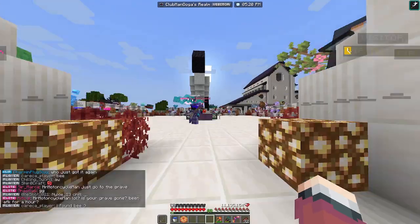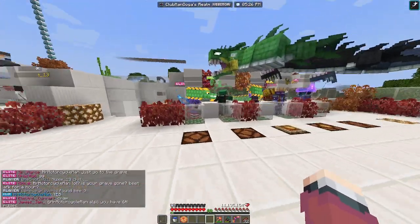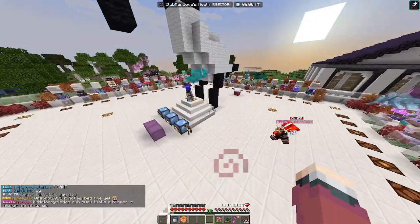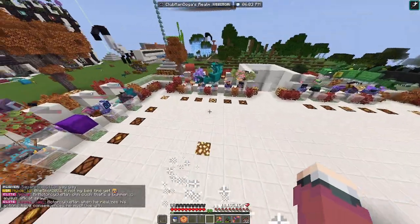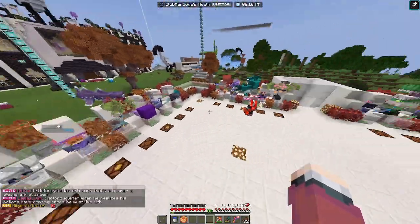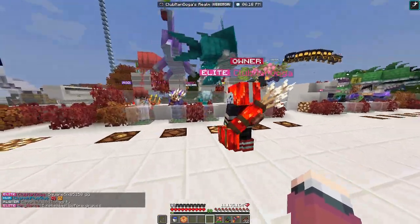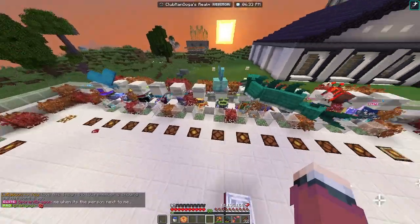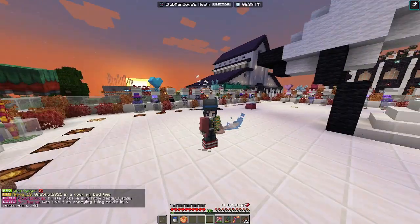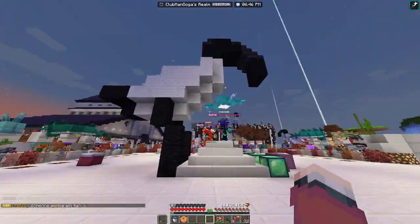This is a giveaway that Clubman Ooga has set up — it's quite fantastic. Everyone gets in their own little slot, they hit a switch and it releases a copper golem which runs around until it hits a button, and then once the button gets hit it starts a light going around, and wherever it lands the person wins. It's a random giveaway — people step on the pressure plate, the piston activates, they're locked in place, so you don't have wild crazy players running around causing a ruckus. That's my favorite part.